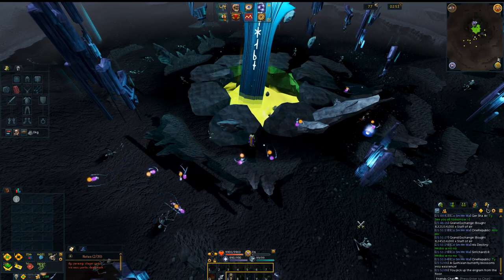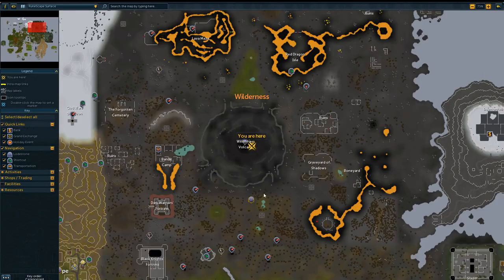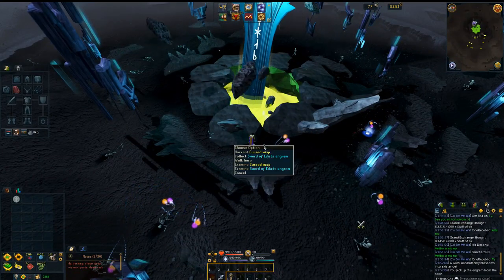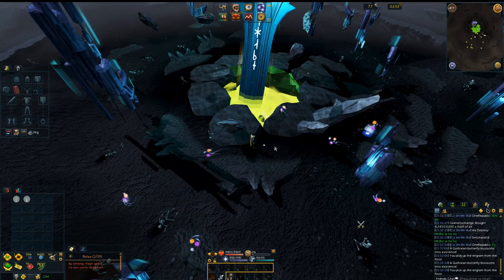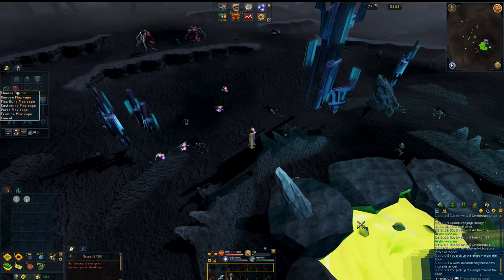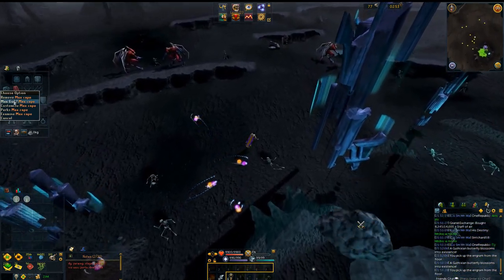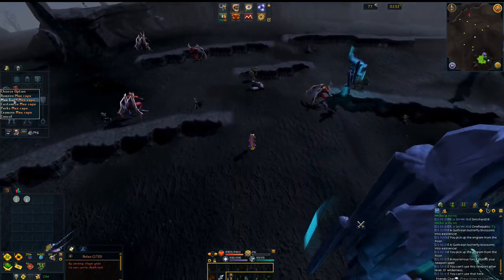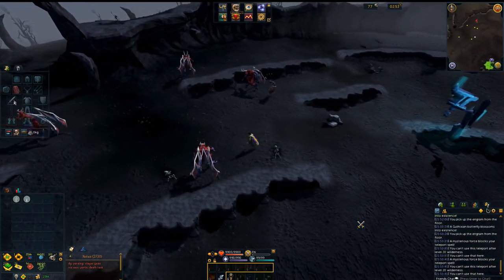The third engram is going to be at the Sword of the Edict — it's the Sword of Edict's engram. This is found in the wilderness, just barely north of the wilderness lodestone. Run north into the wilderness volcano and you should be able to find it. Be aware, this is in the wilderness so there is a chance of getting PK'd. Make sure you have a teleport out — I'm using my Max Guild cape. Be aware, you can die in the wilderness.